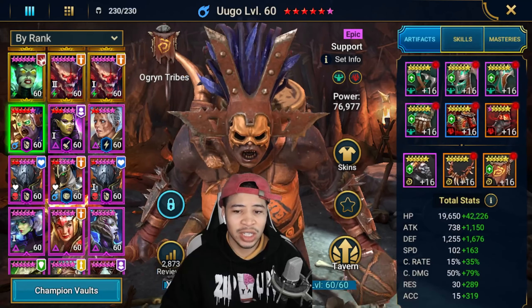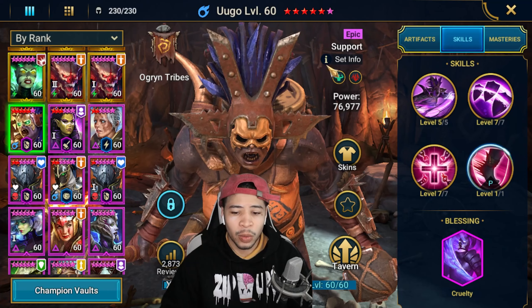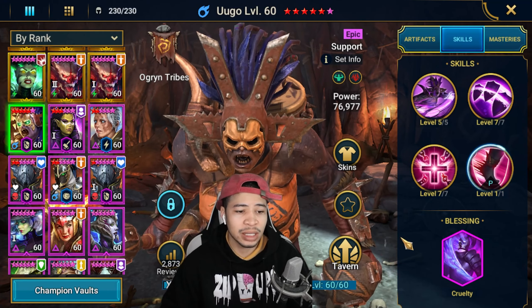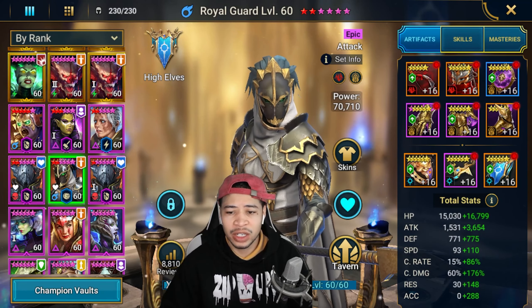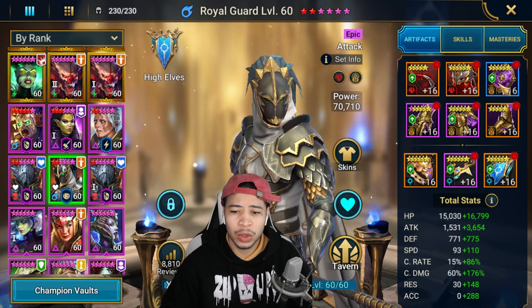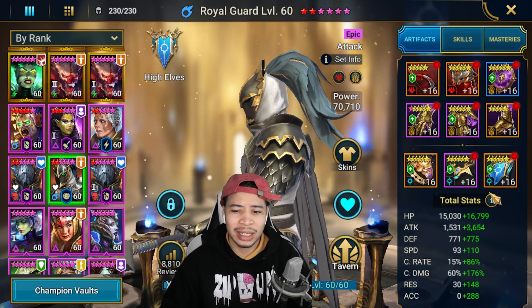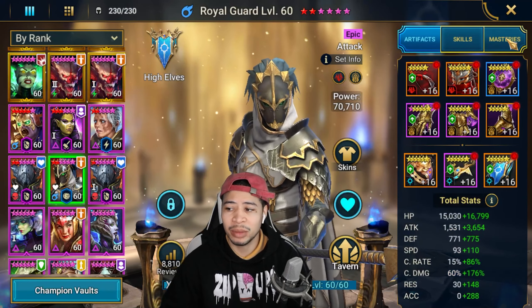Yugo is not even fully mastered, but she is booked and awakened with the cruelty blessing. Royal Guard is in a lethal set - I use this Royal Guard for Fire Knight: 5k attack, 203 speed, 236 crit damage, 288 accuracy, just because he does have some debuffs.